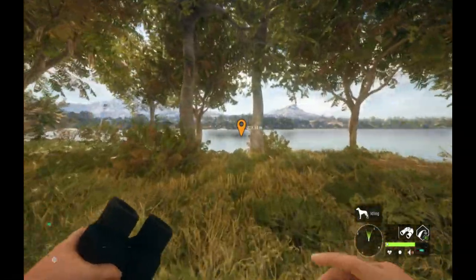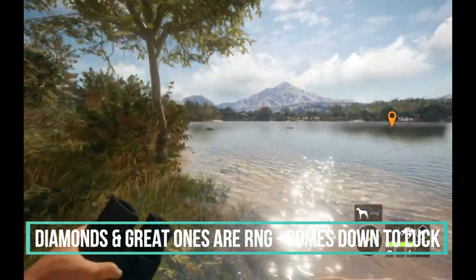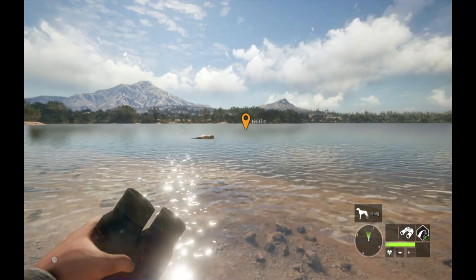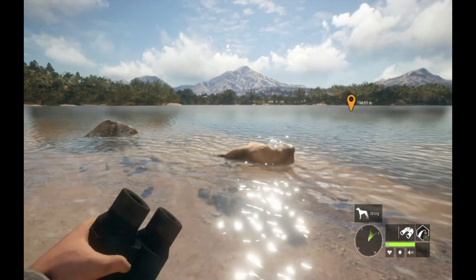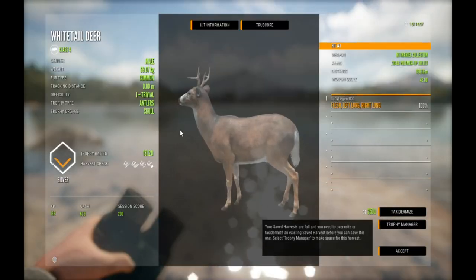Great Ones are RNG — random number generated — so they are basically luck. The most you can get down in the shortest amount of time possible, the faster you're going to spawn that Great One. Some people can do it in a very short amount of kills — a hundred, two hundred, up to four hundred. And then there's me, well over four thousand and no Great One. So it is very random.